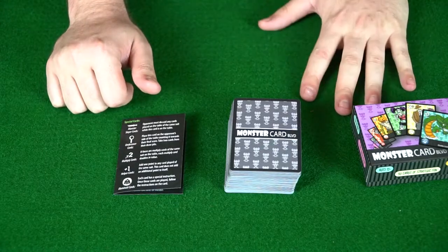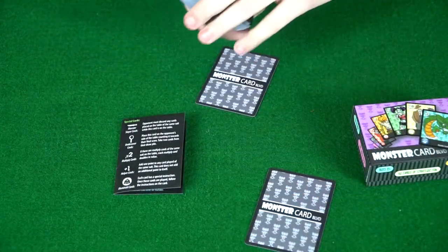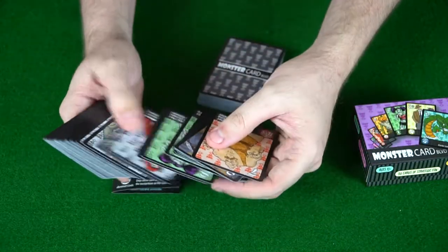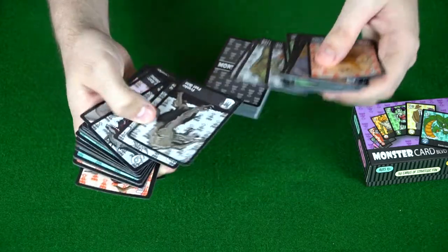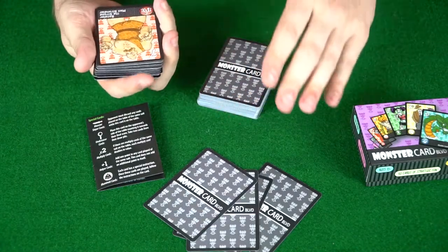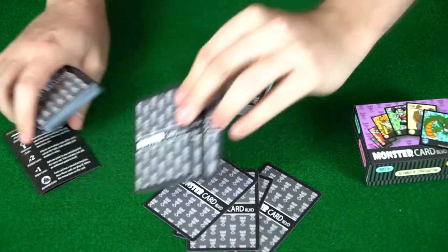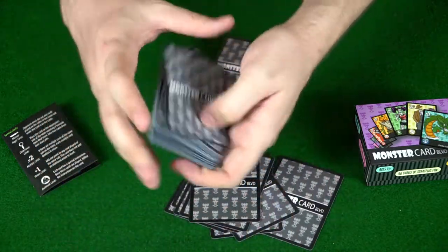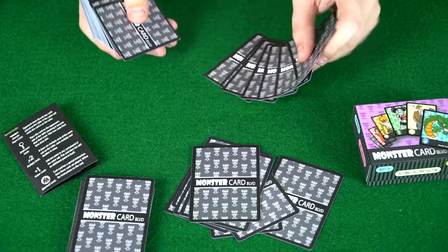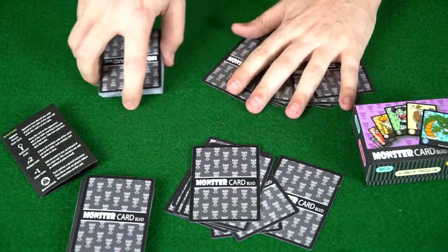In a two-player game you get eight cards in hand. You divvy up the deck equally by dealing them out to each player until the entire deck is resolved — to save time you can just cut it in half. Players then look through their entire portion and choose the cards they want: eight cards in a two-player game, six in a three-player game, five in a four-player game. After choosing, take the rest of the deck, shuffle it up, and that will be your deck for the rest of the game.